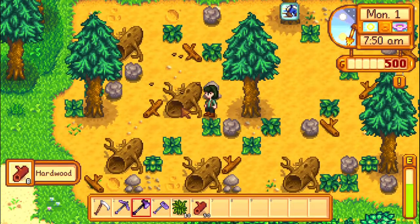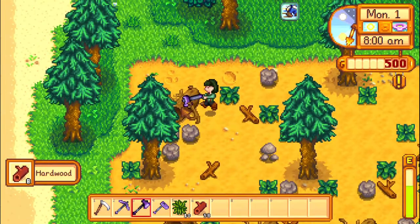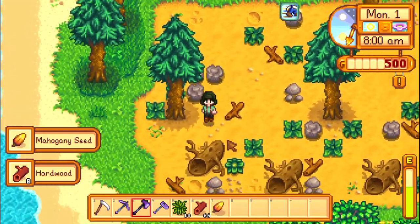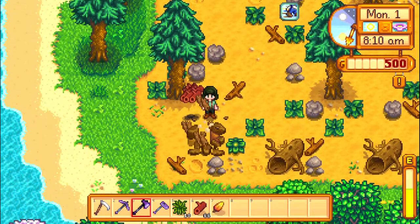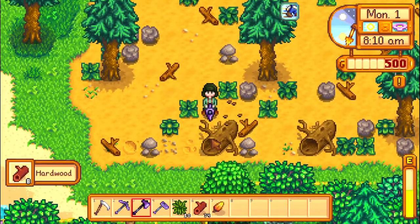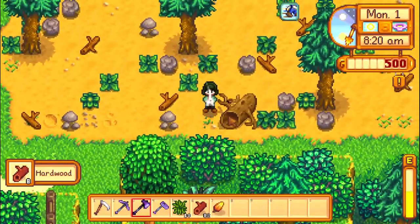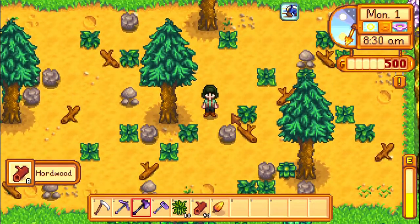A new map has just been added to the game: the beach farm, which has the largest amount of starting hardwood out of all the maps. This map starts you out with 150 pieces of hardwood if you chop everything down. The next biggest is the forest farm, which gives you 96 pieces to begin with, followed by the standard farm with 86. The others give you way less.